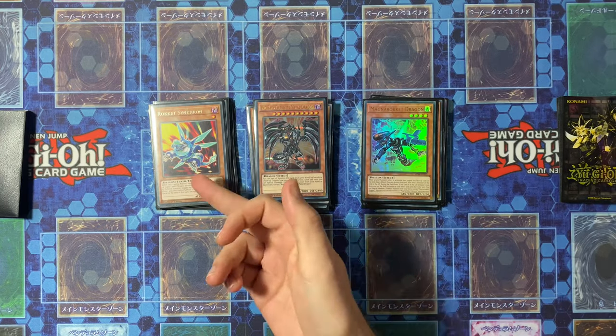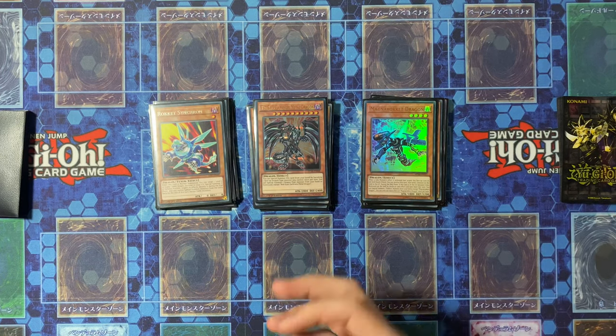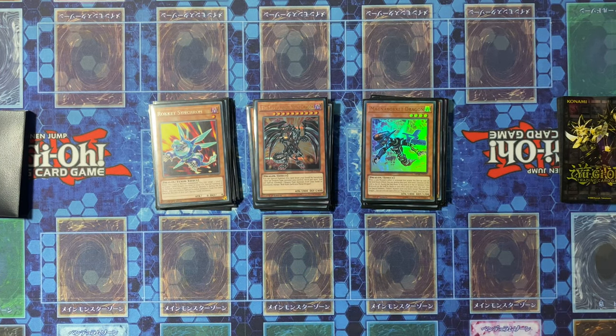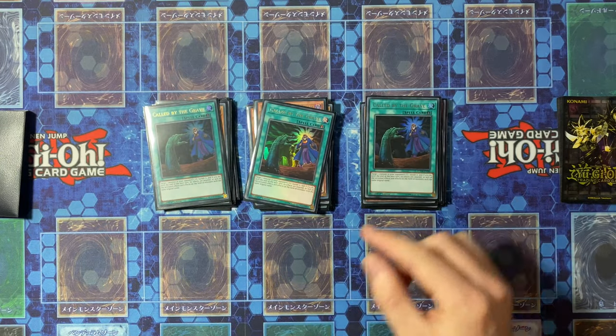Rounding out the Dragon Link package we have the Darkness Metal. Then next up we have the Spells, with the most important ones being three copies of Called by the Grave.